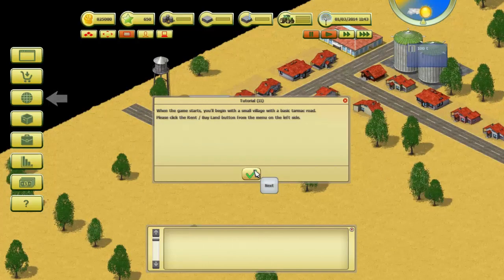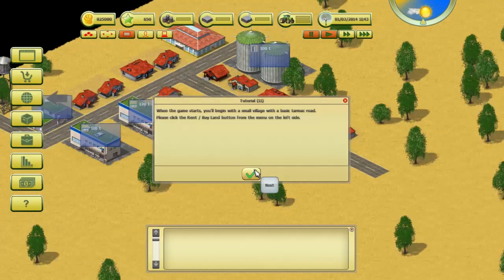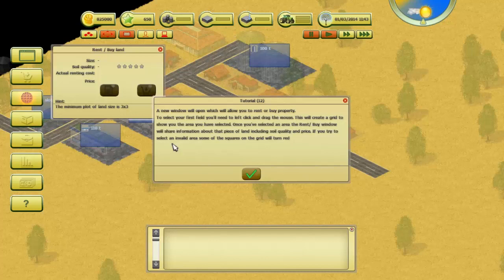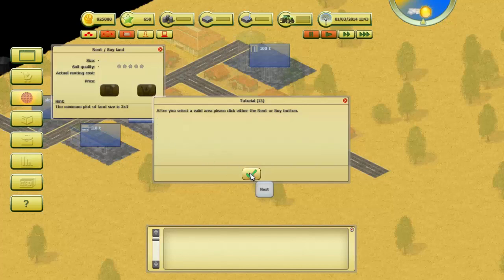How far can we zoom out? Pretty far. When the game starts you'll be given a small village with some basic tarmac road. Please click the rent/buy land button from the main menu on the left side. A new window will open which will allow you to rent or buy property. To select your first field you need to left click and drag the mouse — this will create a grid to show the area you have selected. Once you've selected an area the rent/buy window will share information about that piece of land including soil quality and price.